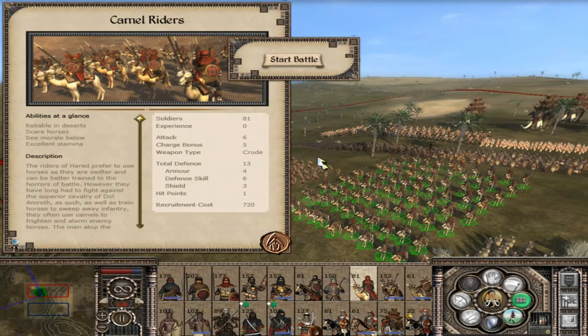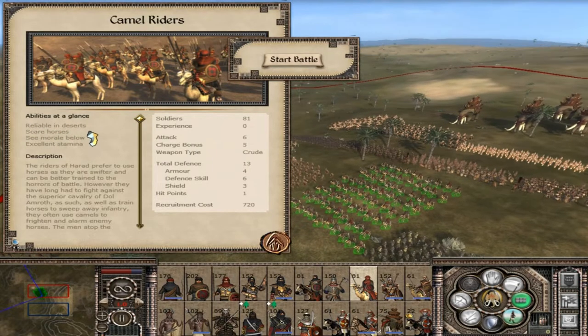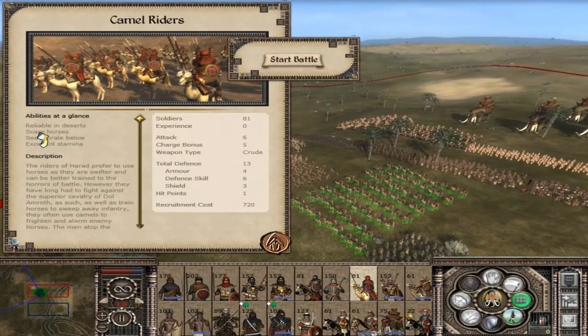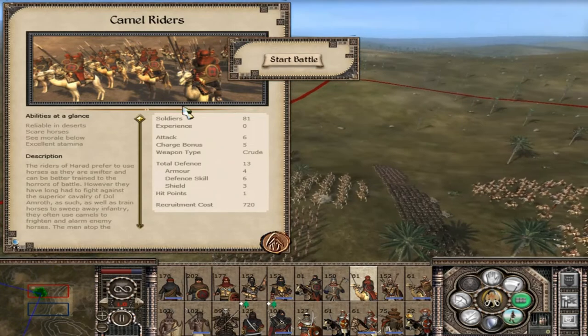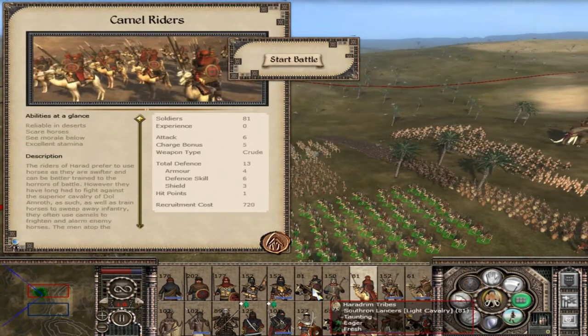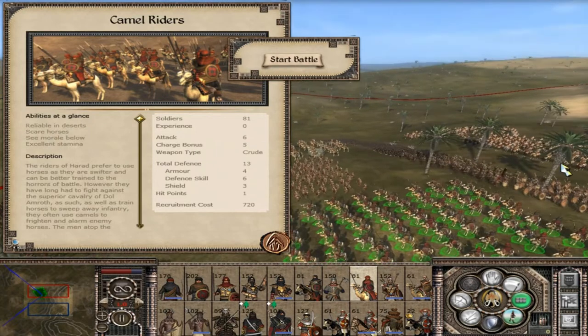The second cavalry unit of Harad: the Camel Riders. You do not want to play against Dol Amroth with these because camels scare horses — and wargs are also classed as camels in Divide and Conquer, so camel riders scare horses. That weakens most strong cavalry nations, and you'll be fighting Dol Amroth for the entire early game. Don't spam lots of these though — their ability doesn't stack, and a whole army of camel riders won't instantly rout enemy cavalry, but they are decent in smaller numbers.